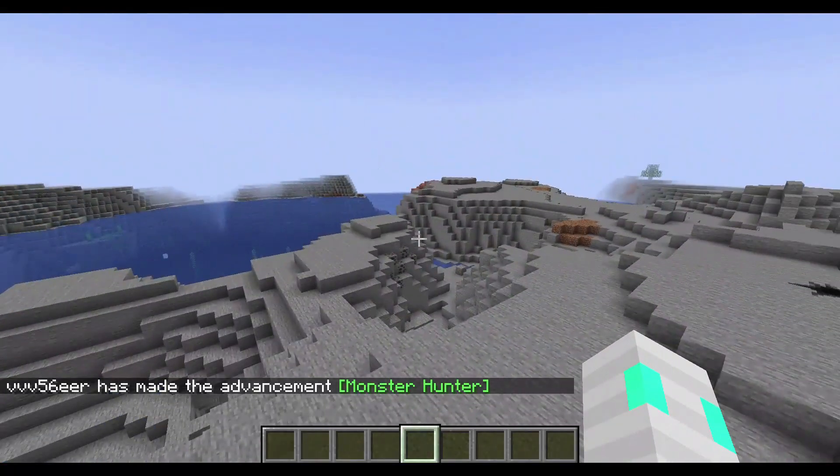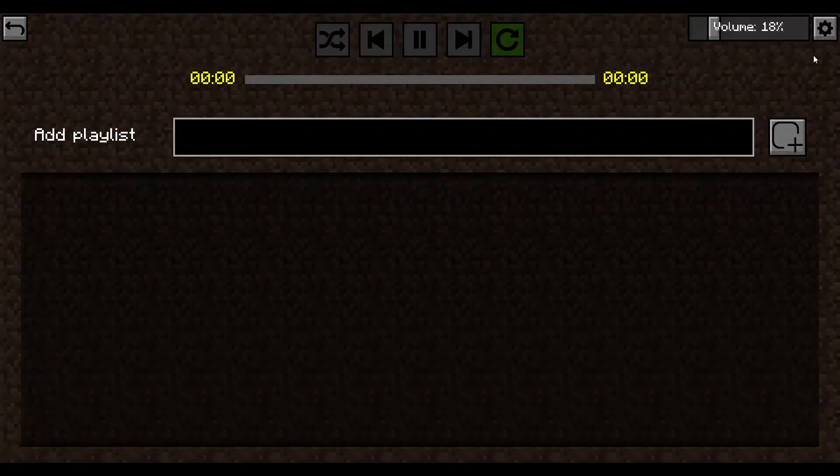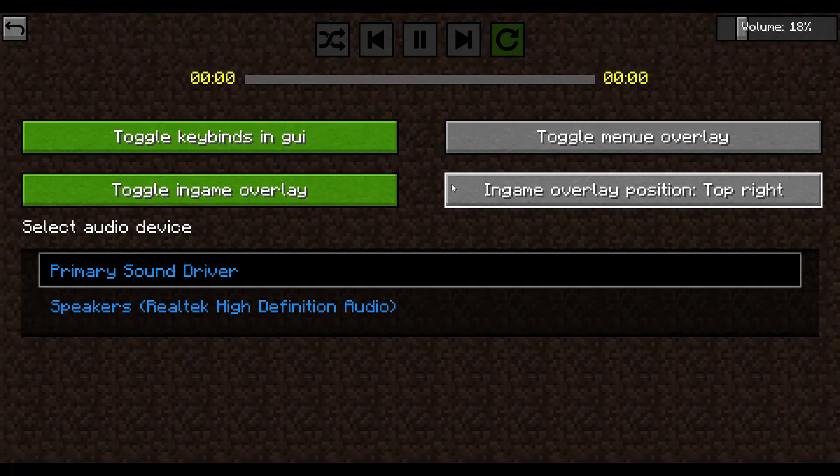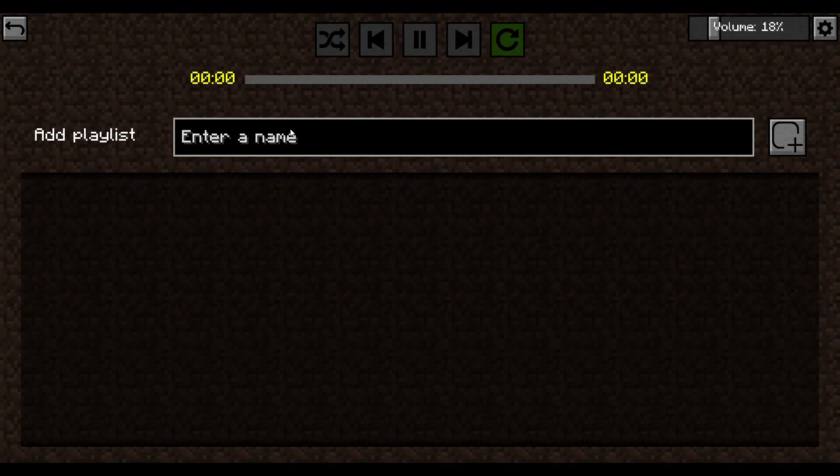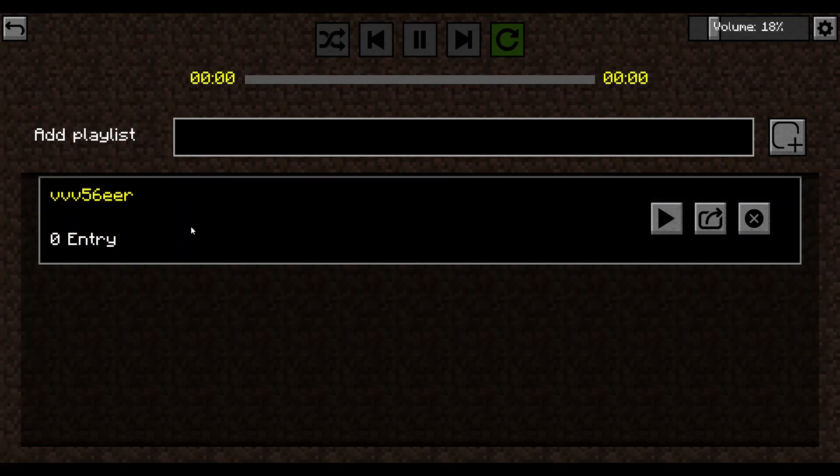Pressing F8 — you may have gotten a little bit of a preview there. We can add a playlist here, you can enter a name. We'll call this vvv56eer, because you should subscribe to that YouTube channel. Press enter and there we go.